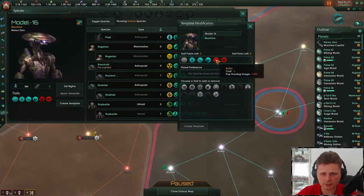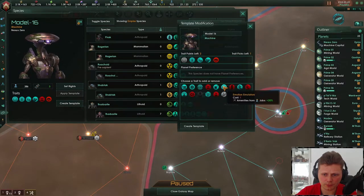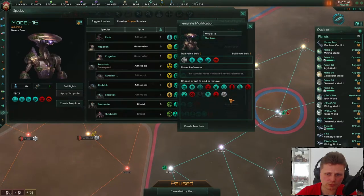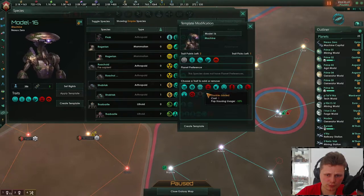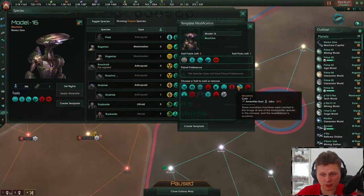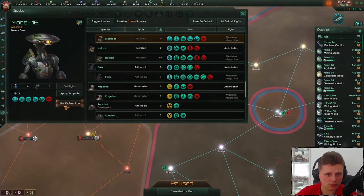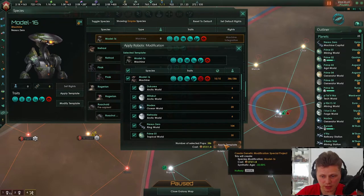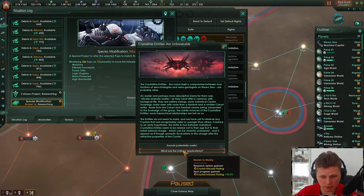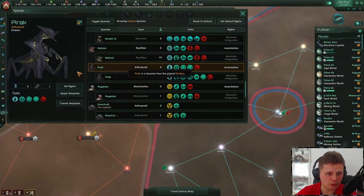He ceased to function. Get rid of that. I don't care about the upkeep or the housing usage or the assembly cost or the enmities. Let's start with minerals — apply these to all of our population. That is going to be 22 months. Let's start research and go with energy. We still need to do all of these species.